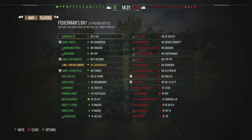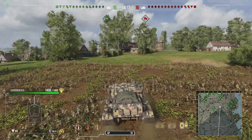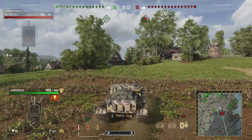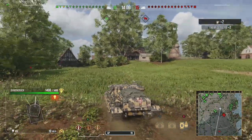Dispersion values at 100 meters is 0.36. Aim time is 1.9 — very great, very fantastic. Health is 1,400, and we still have the same amount of health on our version as well. That's nice. View range is 370.